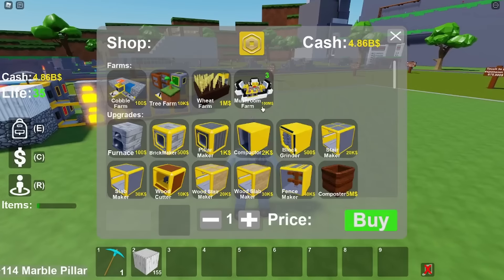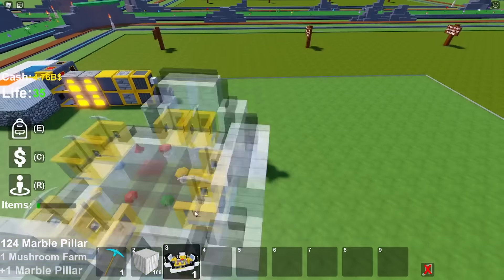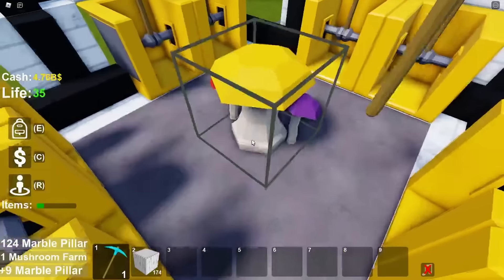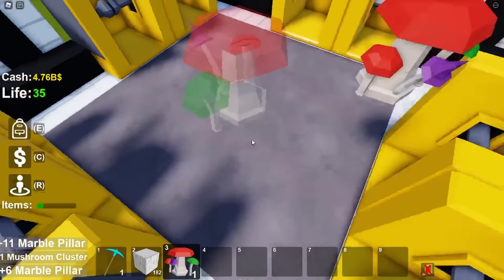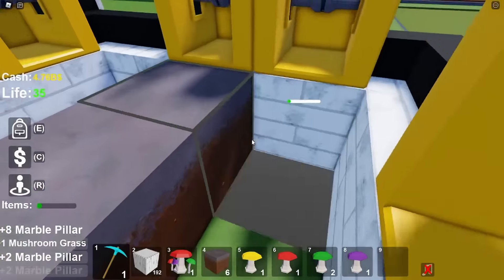What you want to do is get the mushroom farm right here for 100 million — you buy it and place it right here. This is not a joke, you actually need it, because you also need to get this mushroom cluster that costs 100 million right here, and then you need to mine all this grass right here.